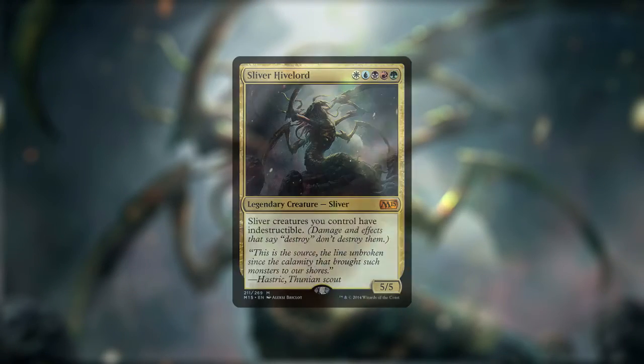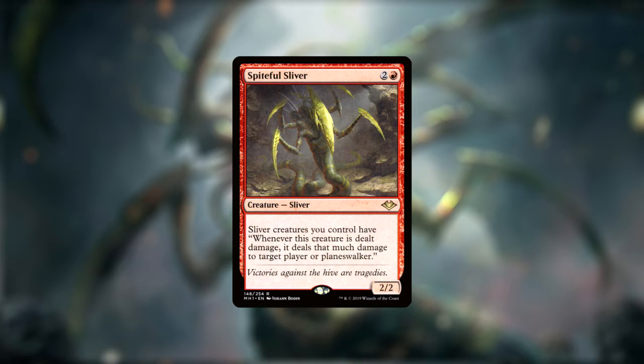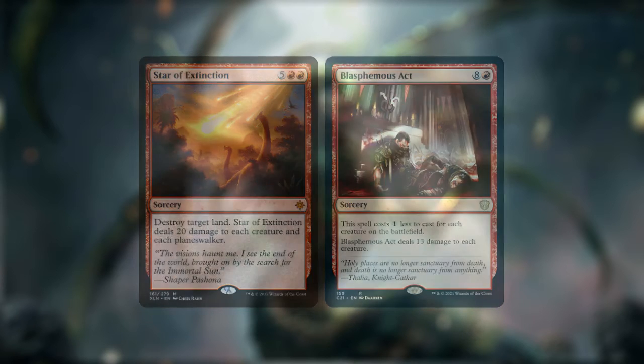My personal build mainly focuses on my commander, the Sliver Hive Lord, and his effect to grant indestructibility, alongside the Spiteful Sliver, who gives all of our Slivers the ability to redirect any damage that they are dealt to any player or planeswalker. Combining these with mass damage spells like Star of Extinction or Blasphemous Act can completely destroy all of our opponents in one fell swoop.